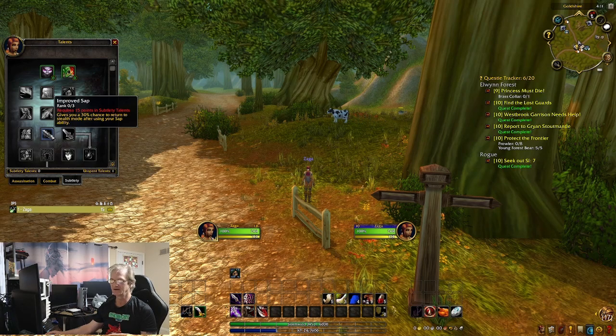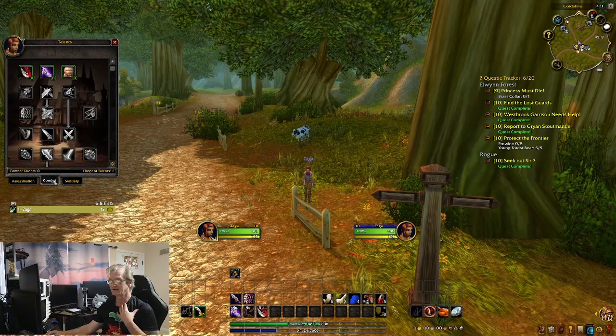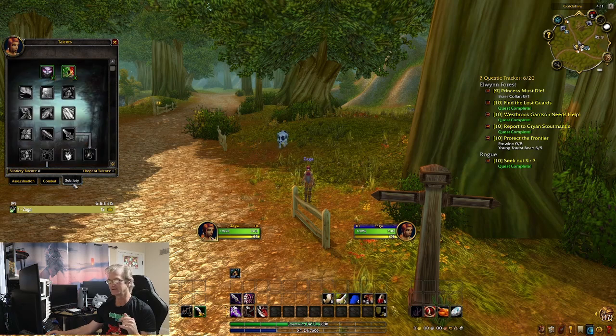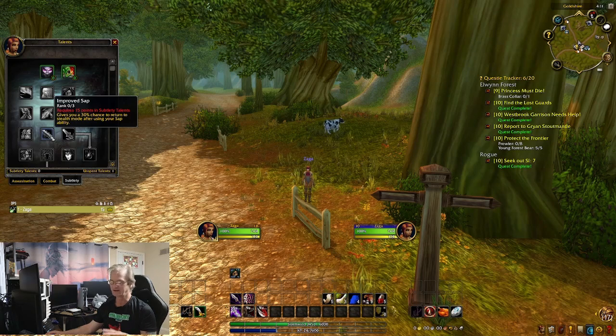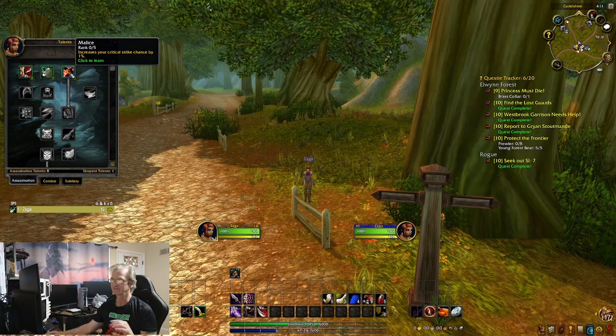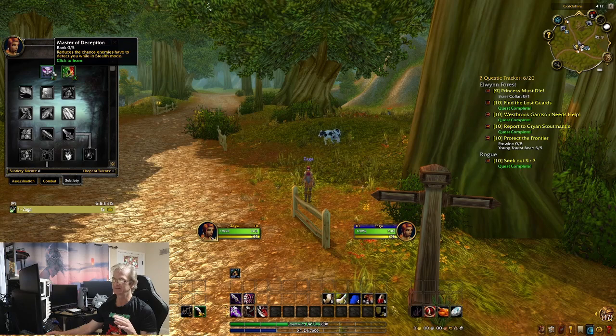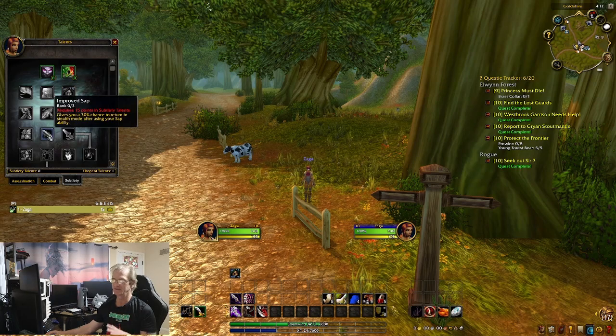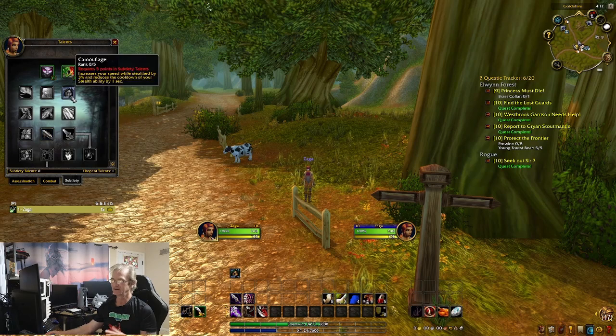It's called the MSap rogue build. You can take the Subtlety tree down just to Improved Sap and that is perfectly fine - that's what I did in vanilla, though I actually had to respec because I got lured in by Combat and Assassin first, which cost me a lot of money. Going down the Subtlety tree first is hard, very hard to level this way, but the talents you take are: Master Deception, Camouflage, Improved Ambush, and Improved Sap.